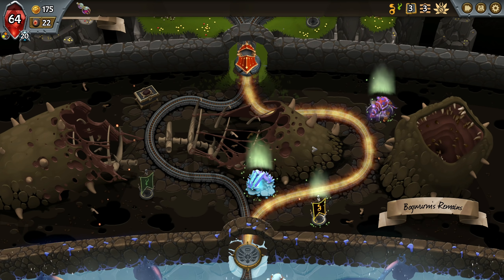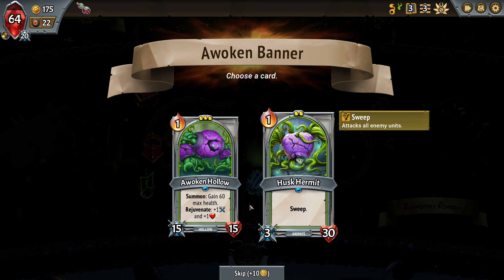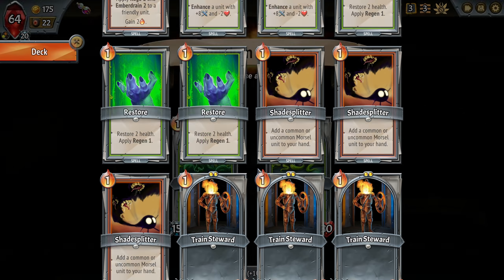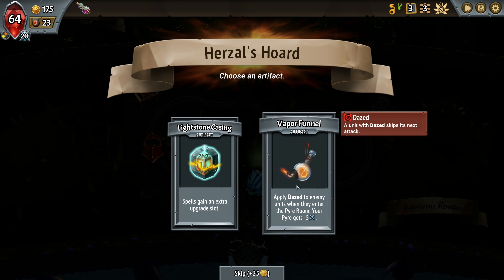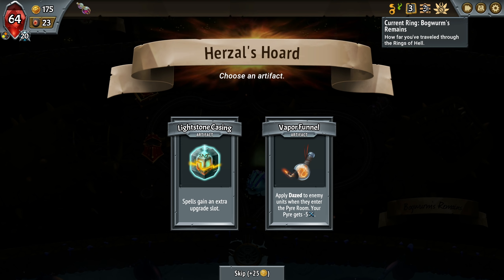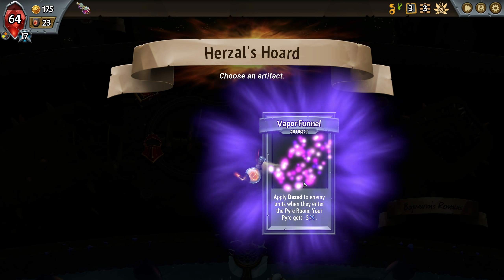This guy can get up there in terms of health, but we don't have any big healing skills. I think for now we're going to take the Husk Hermit for some tank. Spells get an extra upgrade. Apply daze to enemy units when they enter the Pyre room, and your Pyre gets minus 5, which means they skip one of their attacks. I'm feeling like we're not going to have a lot of gold. Plus, we don't really want to go into spells because of Seraph the Diligent. So let's take this one.